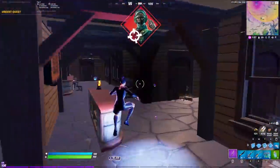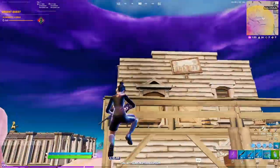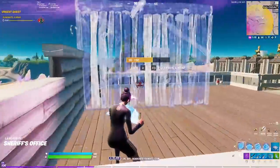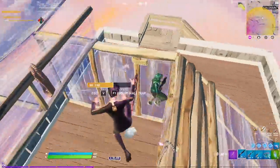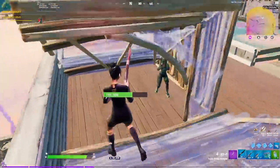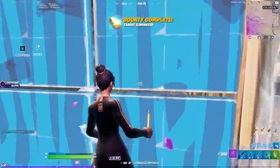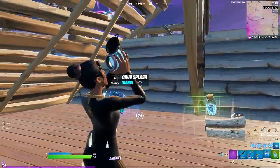After that I'm just rotating around trying to find somebody to fight because I have insane loot. Couldn't find anybody so I just get a bounty and push over to where I think they are. Just an FYI: if you're ever playing arena and you're in the center part of the map near Colosseum and Salty Towers, you're gonna get third-partied pretty much every single fight. As you can see, it happens to me here.